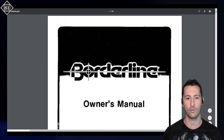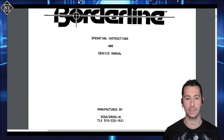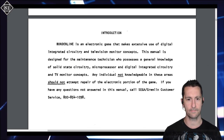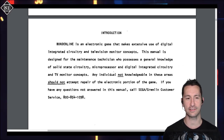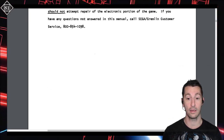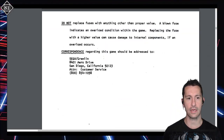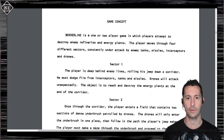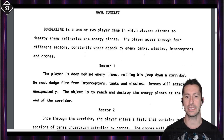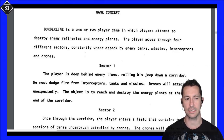We have a manual for this one too. Let's take a look at the operator's manual for the arcade version of Borderline by Sega Gremlin. The manual explains it's an electronic game mixing extensive use of digital integrated circuitry and television monitor concepts — so it's very dangerous, every time the warning's on there. Game concept: Borderline is a one or two player game in which players attempt to destroy enemy refineries and energy plants. The player moves through four different sectors, constantly under attack by enemy tanks, missiles, interceptors, and drones.